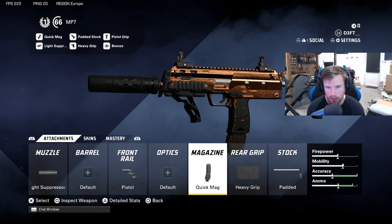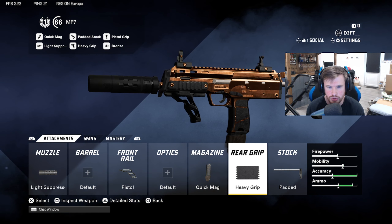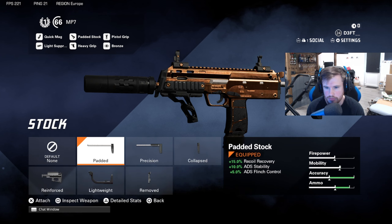We'll change these up and make different types of classes — one built for accuracy, one built for speed. For the grip, we were running the quick draw previously in the beta, but we've stuck with the heavy grip. I had this on originally and I just really haven't changed it. I like the feel of it — feels pretty solid and helps with the recoil. Easy to control.